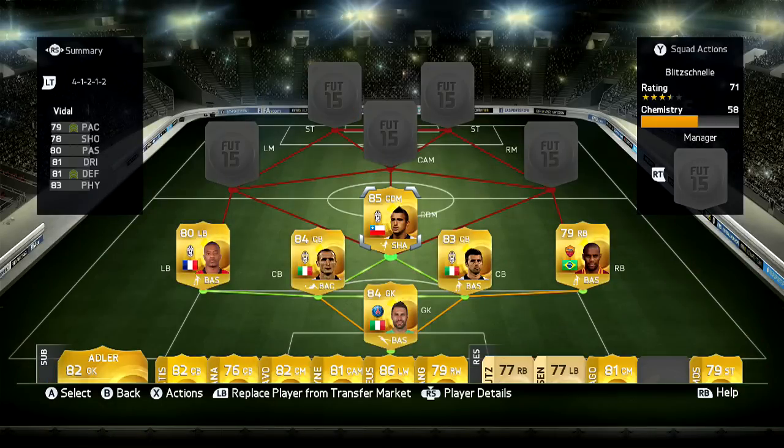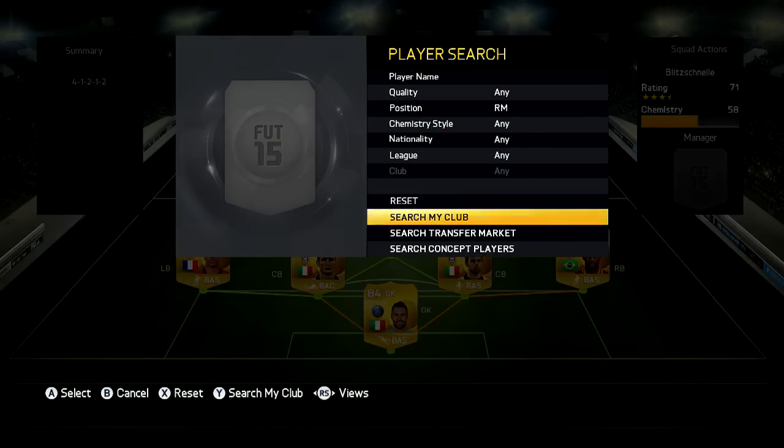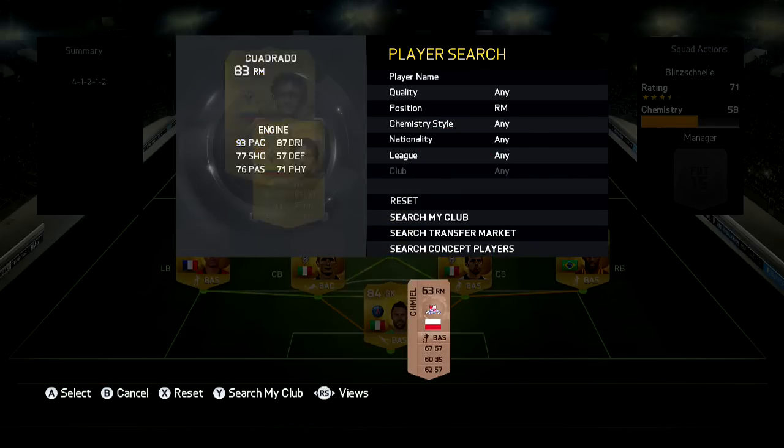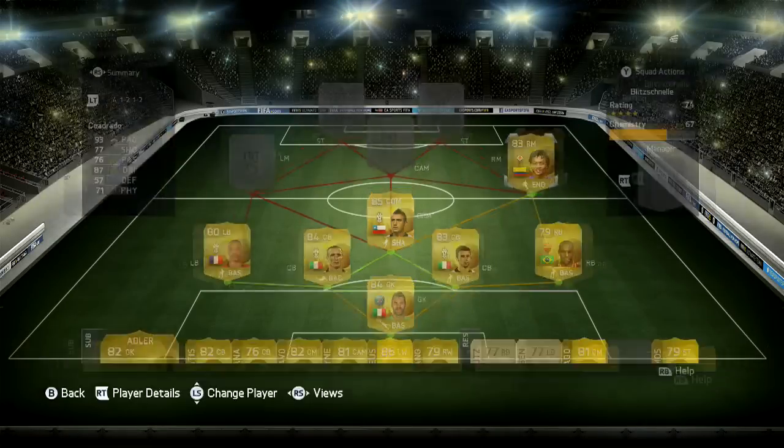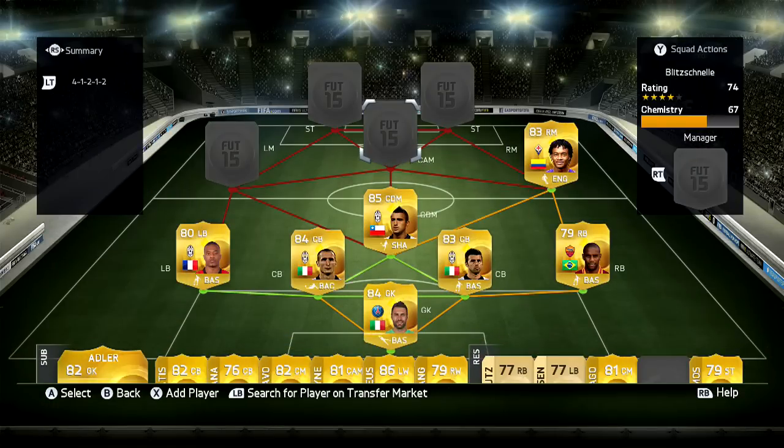The center defensive mid is going to be Bisbal. He has very good pace — 79 pace. I put a shadow card on him and he's a very good defensive player but also very good at attacking when he comes up front. This is why I have him as the CDM in this team. The right mid is going to be none other than Cuadrado — a five-star skiller, unbelievable player. Very excited to use him and see what he can do.